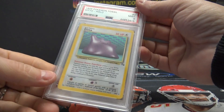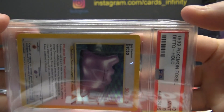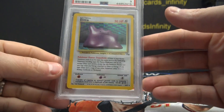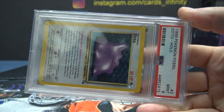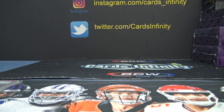Ditto — Hollow Mint 9 from '99 Pokemon Fossil. Ditto goes to the D spot, which is Jesse. Jesse G. Alright, that's it — we'll randomize that one now. Jesse Gome.